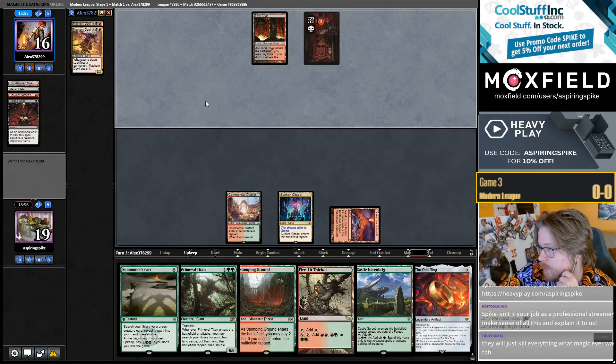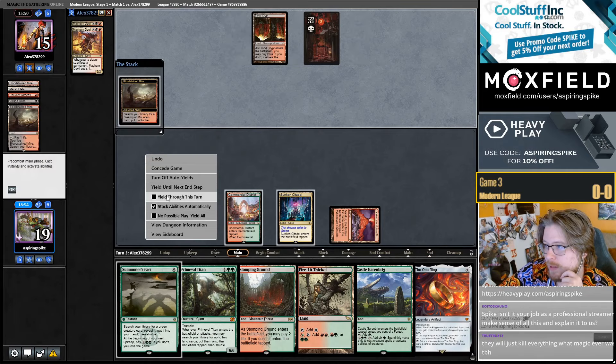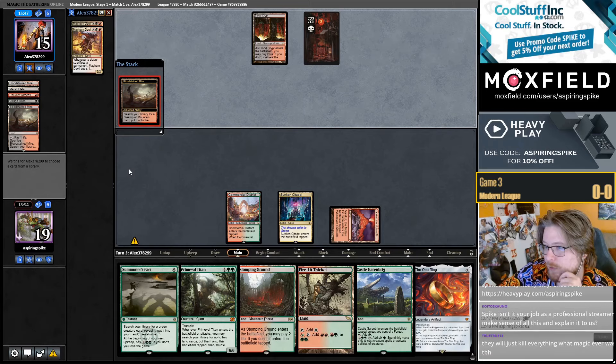They reveal two Mayhem Devils, which is awesome. If they have a moon in their hand, they may be forgoing Mayhem Devil though.